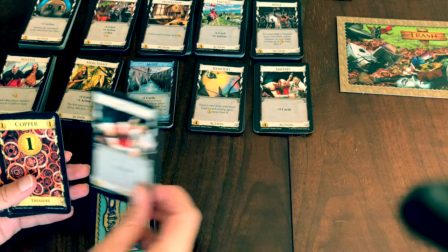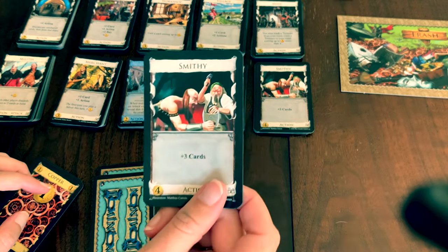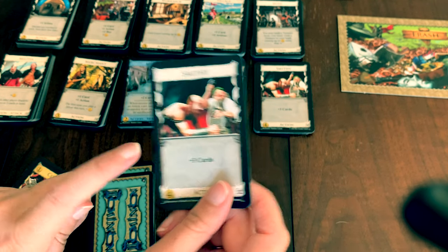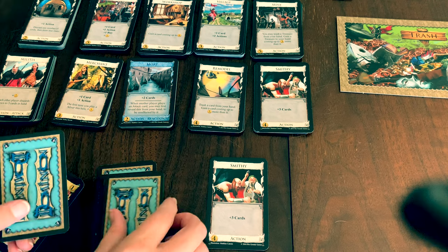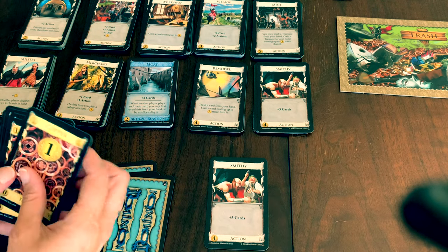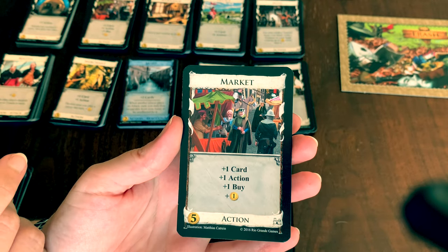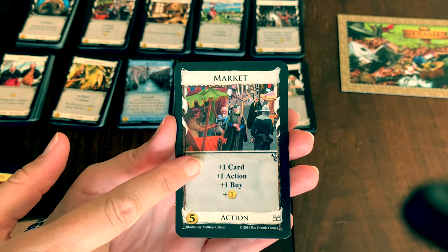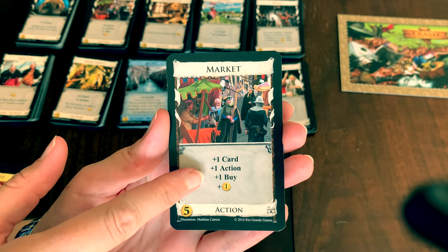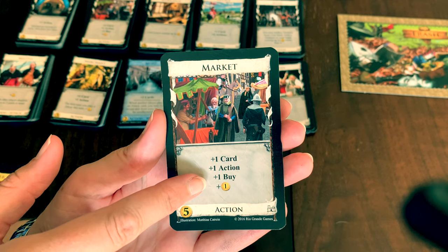To play a card, you lay the card face up in your play area, then perform the actions from top to bottom. You can still play the card even if you can't perform all the actions. For example, this Smithy card lets you draw 3 cards into your hand from your draw pile. This market card gives you plus 1 card drawn from your supply, plus 1 action meaning you can play a second action card, plus 1 buy giving you the option to buy 2 things, and plus 1 money to buy something with.